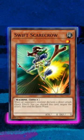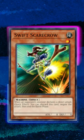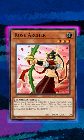There are also some battle tricks like Swift Scarecrow, which negates the attack when your opponent attacks directly, or even plant ones like Rose Archer, which can negate a trap effect. So what do you think about these obscure hand traps? It turns out there are more than just Ash Blossom.